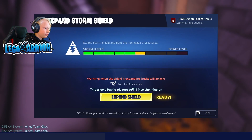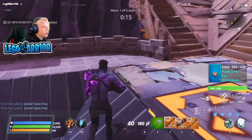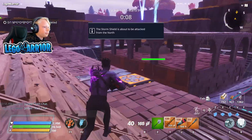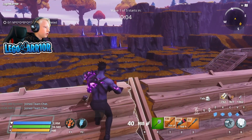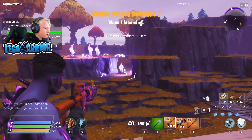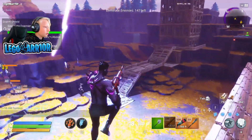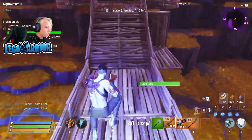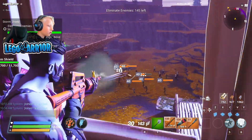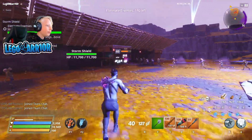I'll try to expand the storm shield without assistance. I'm so dead — these missions are quite hard since I'm underpowered; I forgot to do my storm shields. It'll probably be really hard. I'll go into my tower and shoot from up here so I don't take too much damage. Only two hundred damage from there — they're coming around the side.